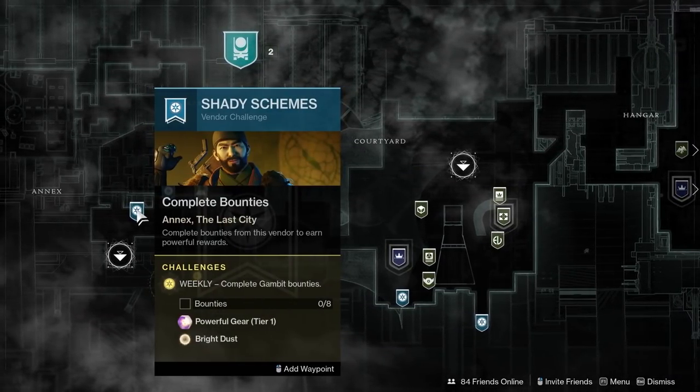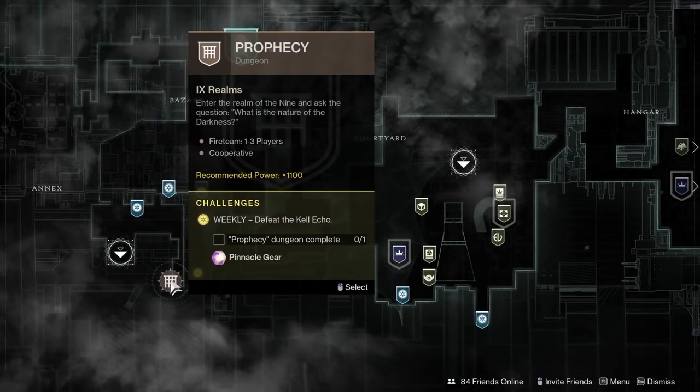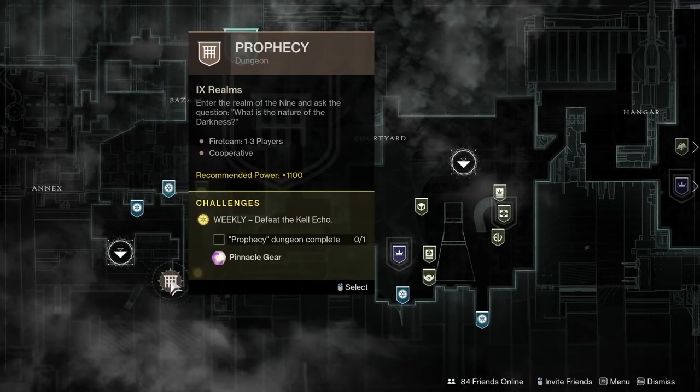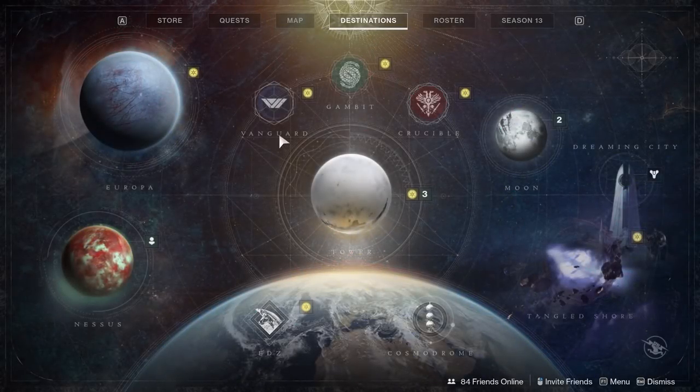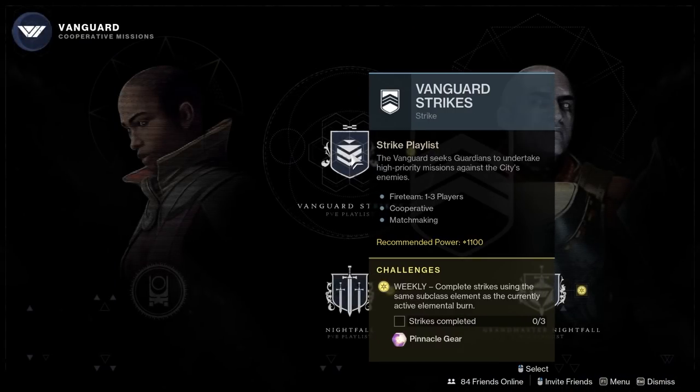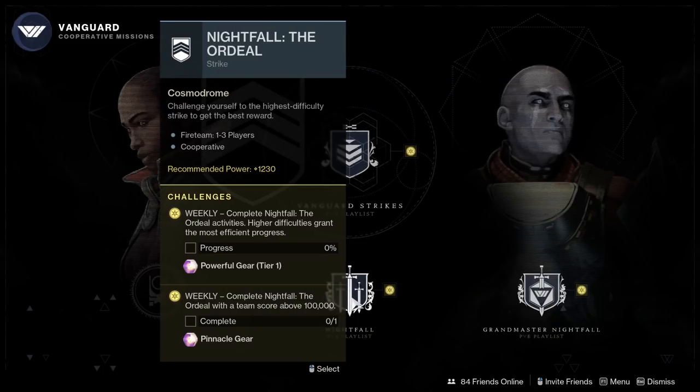The pinnacle cap is 1310 for this season and the power cap is 1300. If you would like a more in-depth guide to leveling, my old Beyond Light leveling guide linked in the description is still very relevant. The only thing that will have changed are the reward sites as more have been added into the game.